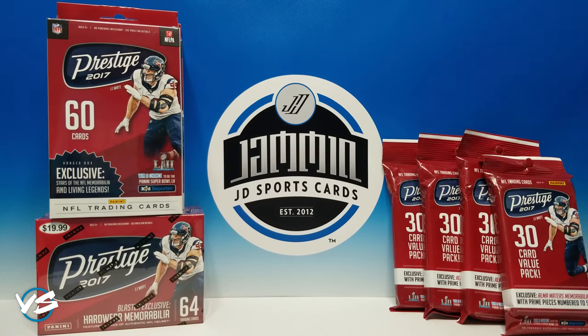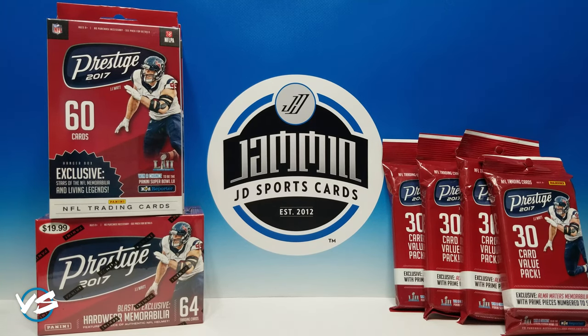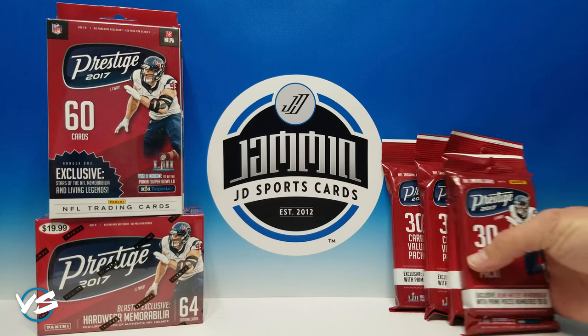Alright guys, Jam and JD Sports Cards here. We have a mega versus to do — we have Prestige 2017. We have a blaster box, two hanger boxes (or blister boxes depending on what you call them), and four rack packs. The blaster box is 20 bucks, the hanger boxes are ten dollars each, so we got two to equal out at 20, and the rack packs are five dollars each, so we got four to again equal out at 20. That's 304 cards total — let's start with the blaster box.